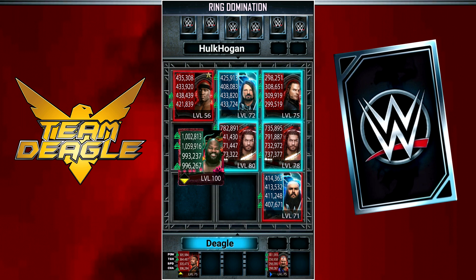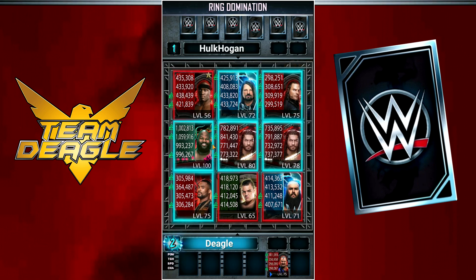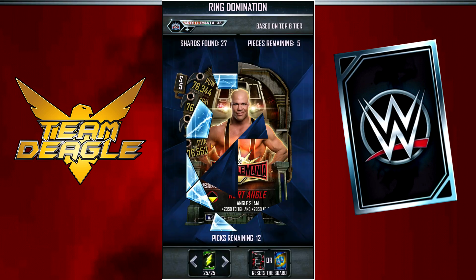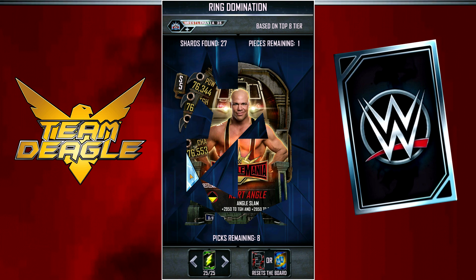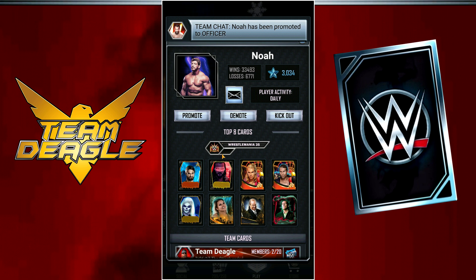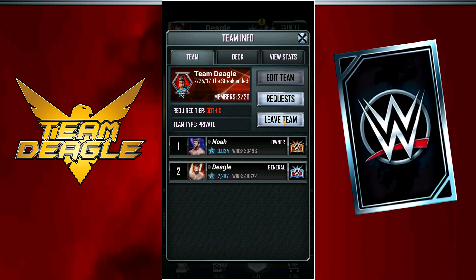Unfortunately, being away from Supercard for so long and coming back, I no longer had a team. The only two members were myself and Noah. My other teammates, if they wanted to advance in the game, would have had to find another team since I wasn't active. Finding 18 members to join my team before today's team event would have been nearly impossible in the short time available, and the team would likely be low tier because I'm low tier. So for the first time ever, I actually had to look for a team. I messaged Noah, the only other member, sent him as owner, and asked him to keep the team name so that if I come back eventually, it'll still be there. Then I set out to find a team on Twitter.